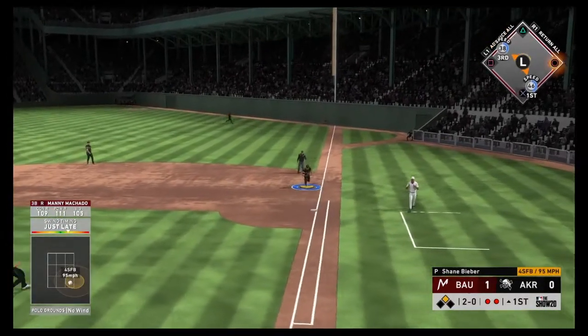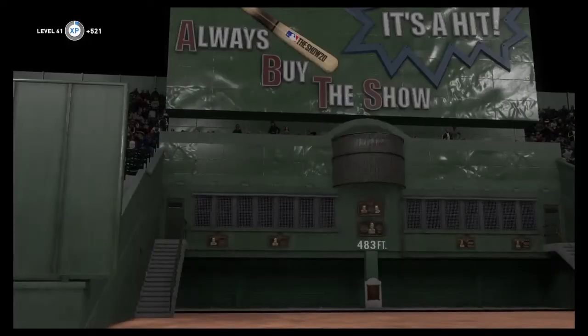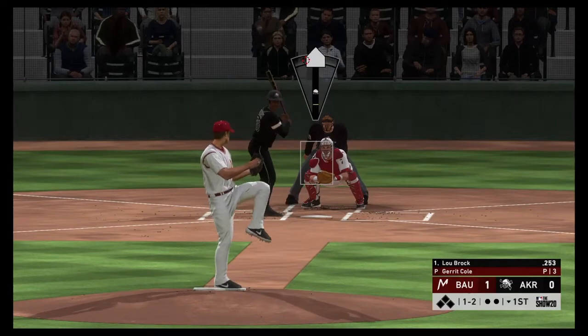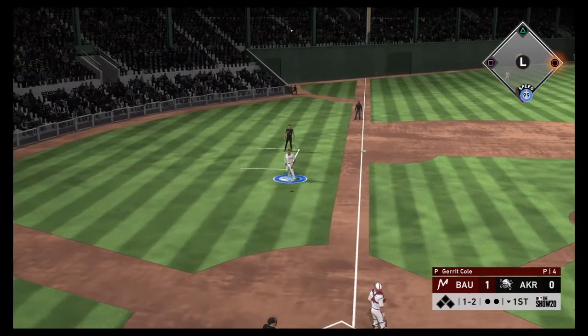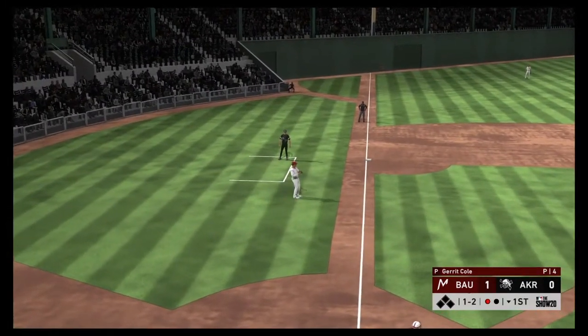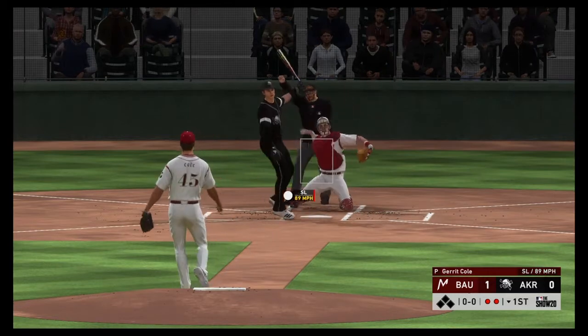Grounder hit hard down the first baseline. The tag, and he is out. If you can get guys to expand the strike zone and go after that pitch, you're going to have a lot of success. No luck that time, though. Machado is over, and he struck him out.